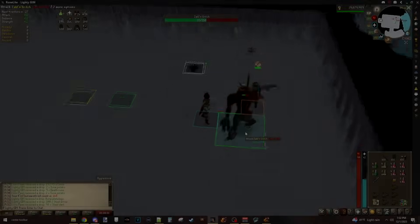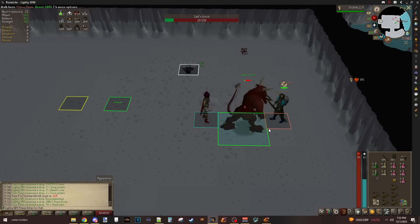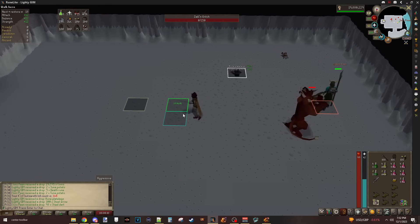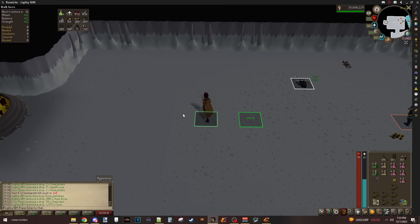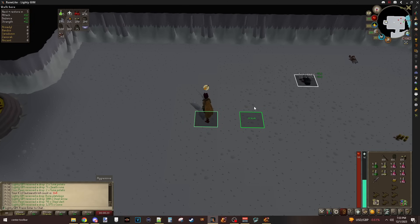Either way, the melee hits way harder. I don't prefer to pronounce it 'Poltergeist.' What are we on? Poltergeist. 302 - it edges out by like 30-ish on all melee styles.